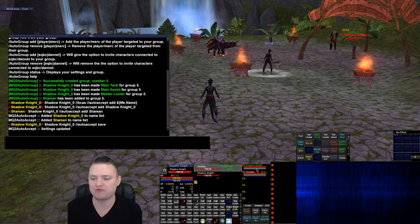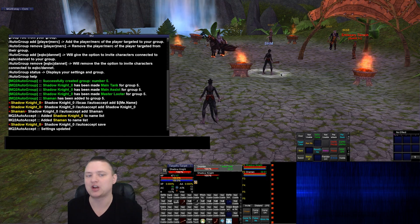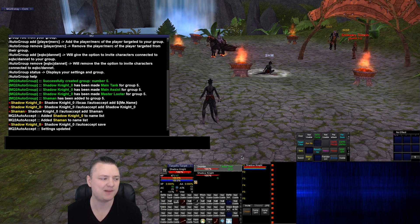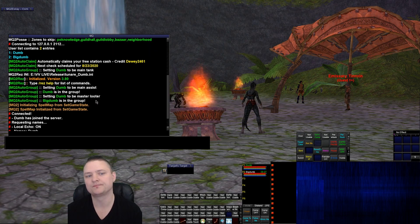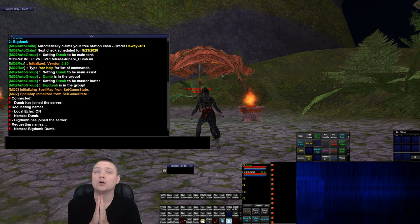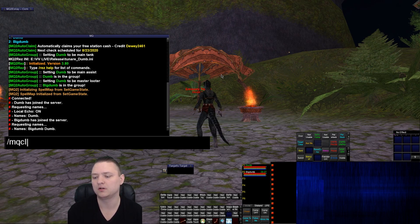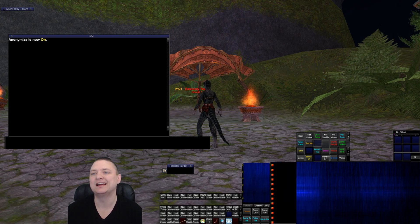If I check my group roles here, they're not set because it wasn't AutoGroup that invited — it was me manually inviting the Shaman. But if AutoGroup had done it, you'd see it setting so-and-so to main assist, setting master looter, main tank, and so on. These are just dummy toons to show it working. There are times it won't invite automatically, so having that manual invite button for all your toons is pretty important — something I do recommend to make your life a little easier.